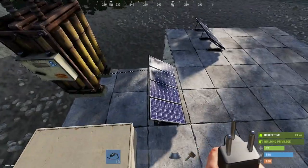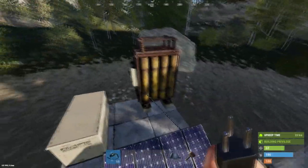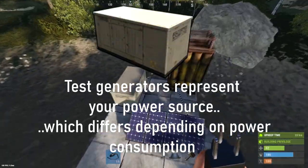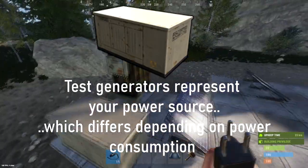Every single circuit will require a power in, which is either a solar panel or a wind turbine, and then that feeds into a large battery which then flows power into the circuit. Although for the sake of this video I'm just going to be using test generators, so whenever you see a test generator just think of it as a source of power.